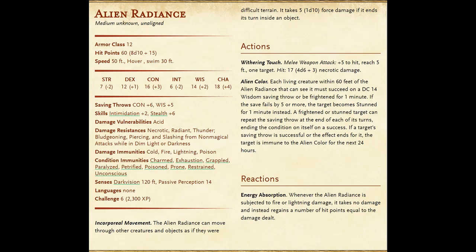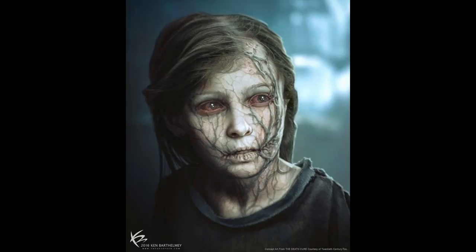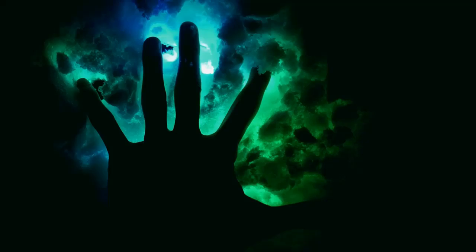Moving through creatures does count as a withering touch attack, and it can't end its turn inside a non-liquid or opaque object without taking 1d10 force damage. Its touch is +5 to hit and inflicts 4d6 plus 3 necrotic damage. Also, each living creature within 60 feet of the alien radiance that can see it must succeed on a DC 14 Wisdom saving throw or be frightened for 1 minute. If they fail by 5 or more, the target becomes stunned for 1 minute instead. A frightened or stunned target can repeat the saving throw at the end of each of its turns. Because it feeds on energy, whenever the alien radiance is subjected to fire or lightning damage, it takes no damage and instead regains a number of hit points equal to the damage dealt. While in its dark and sticky goo-filled lair, it can use lair actions, drawing on the stored energy within itself and its captured food sources.